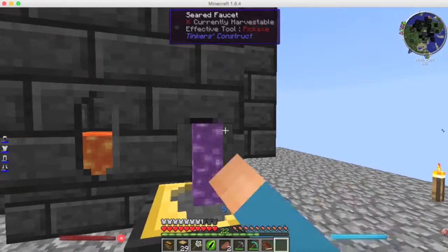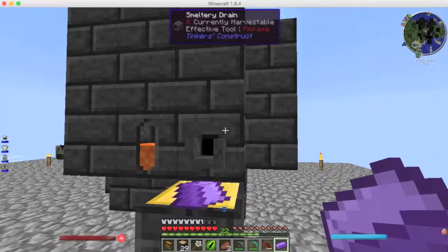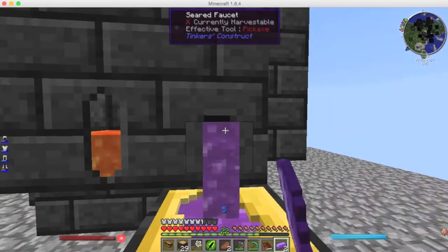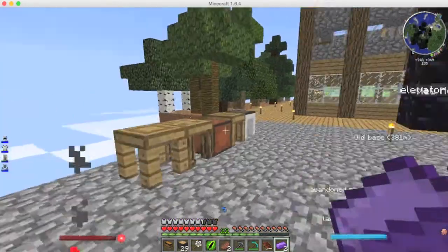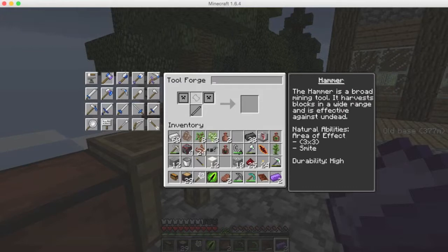Yes, we got it — the Manyullyn! You know the name — in the end it's Manyullyn, the strongest material ever known in Minecraft history. We've got it and this is so sweet, we can make other stuff with it.